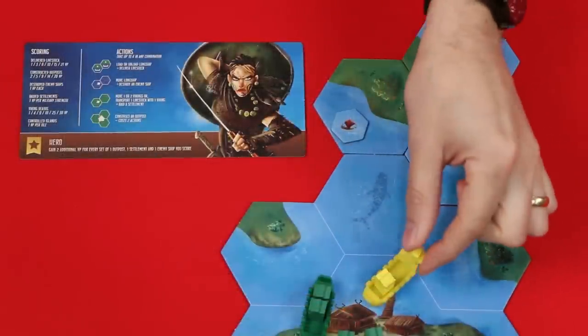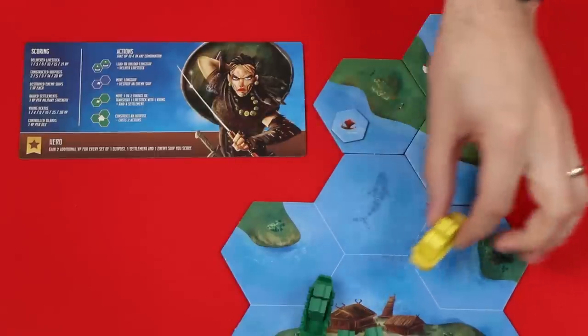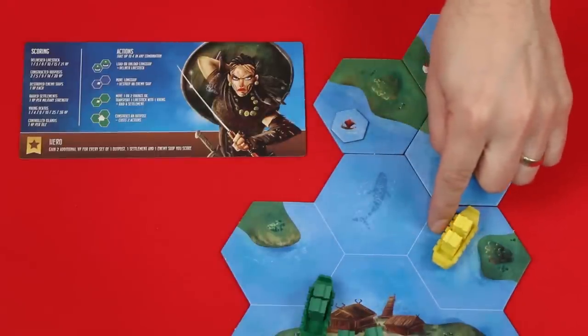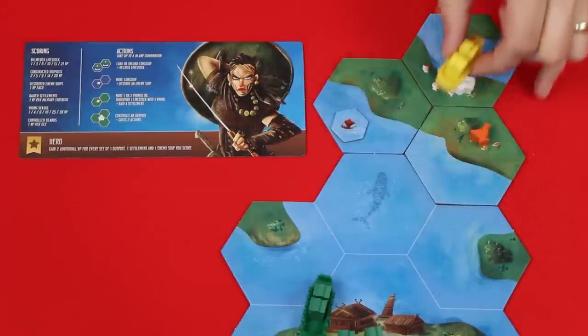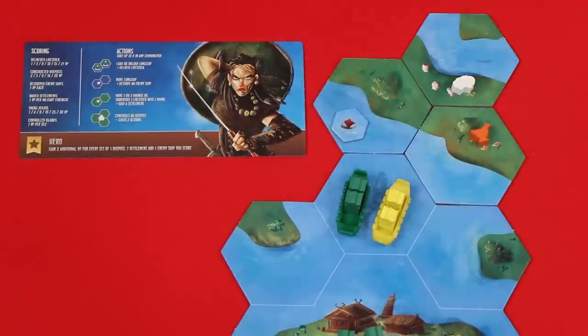If your longship has at least one Viking in it, then as an action, you can move from a tile to a connected sea space of an adjacent tile as long as there was water for you to sail through. You can't cross land. If I used another action to move here, I couldn't use another action to hop over this landmass and end up in this sea space. There's also no limit to how many longships can be in the same space. It's important to note that Viking ships will not fight one another — you're technically all from the same clan, just different leaders within it.